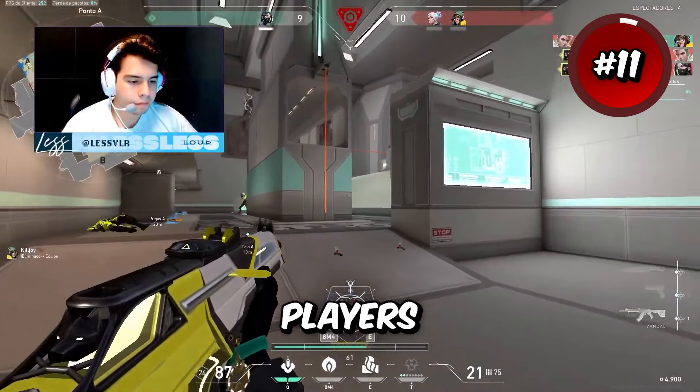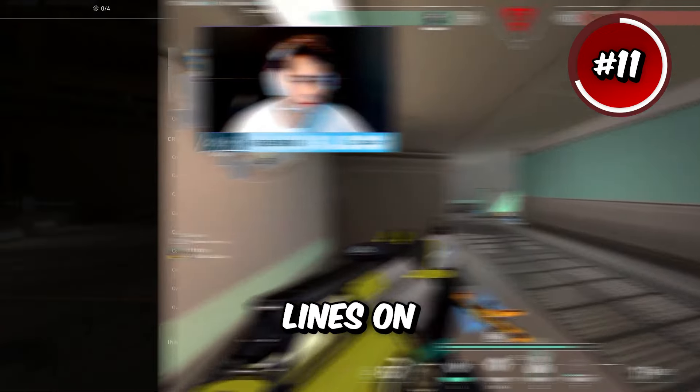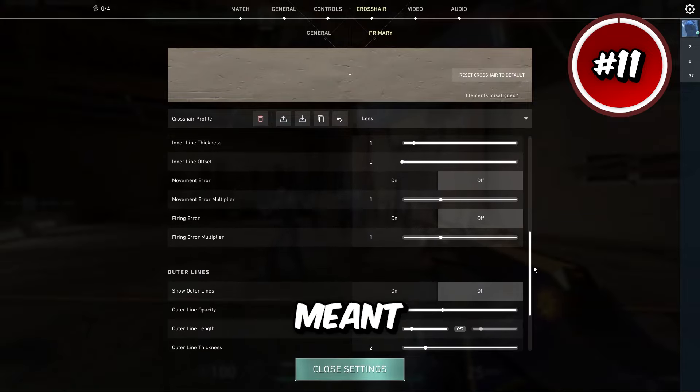Les is one of the youngest and best players in the world, currently playing for Loud, and he's accomplished a lot. His crosshair is currently inner lines on at 1-2-1-0. It's quite small, but that just means it's meant for precision.